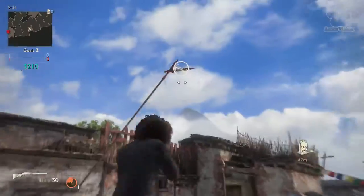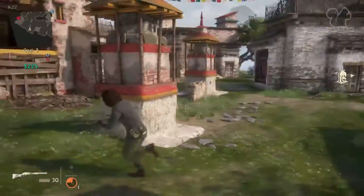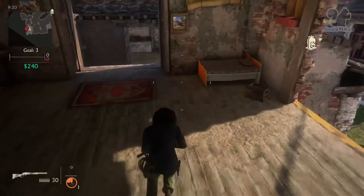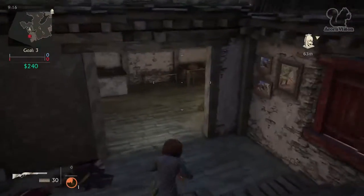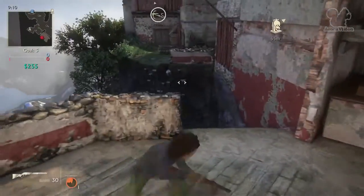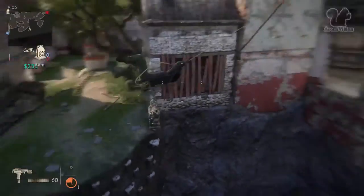There is another rope swing there to help you get into that building. Now we're approaching the north side — this is the hero spawn. This building never used to be accessible; the frame used to be here but you couldn't get inside it or above it. This is where heroes spawn. Again, another rope swing here — this entire area I don't think used to be accessible at all.